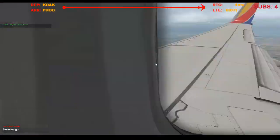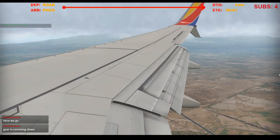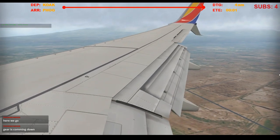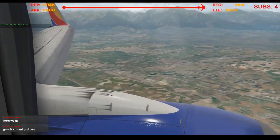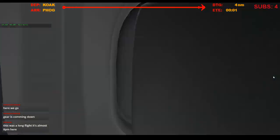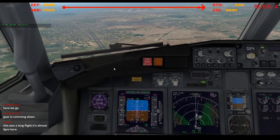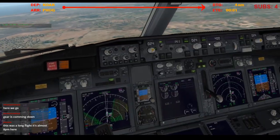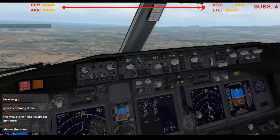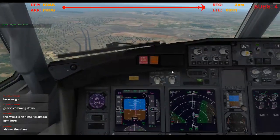Flaps 15. Whoa, that's awesome. 1,000. 1,000 feet, stabilized, missed approach altitude set. Missed approach 3,000. Set that now. And flaps 30.